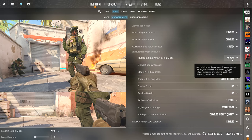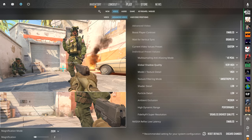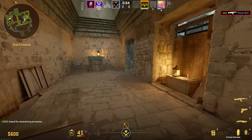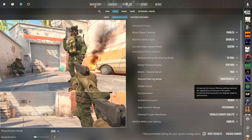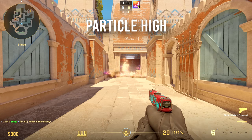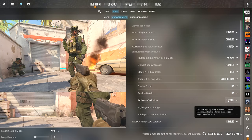I have anti-aliasing at 4x to smooth out jagged lines, though you can turn it off for a small FPS boost. Global Shadow Quality I leave on Very High — shadows in CS2 are so good and give away player positions a lot, providing a huge gameplay advantage. Model and texture detail on High, though you can drop to Low if you're struggling for frames. Texture filtering on 4x, but most players won't notice knocking it to bilinear. Shader detail and particle detail on Low — especially important with molotovs, as low particle detail makes it much easier to see through smoke effects.